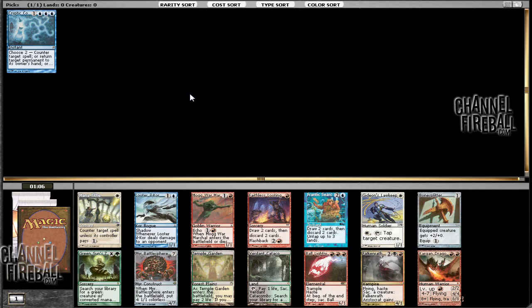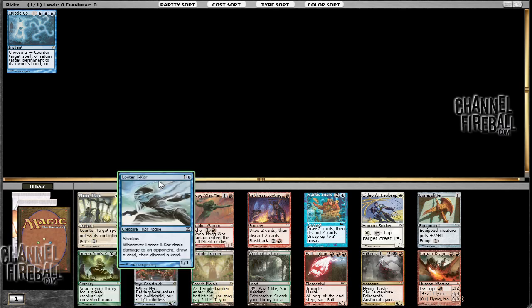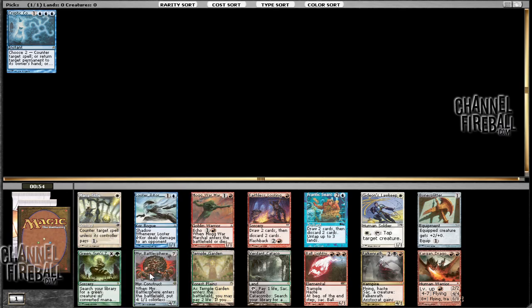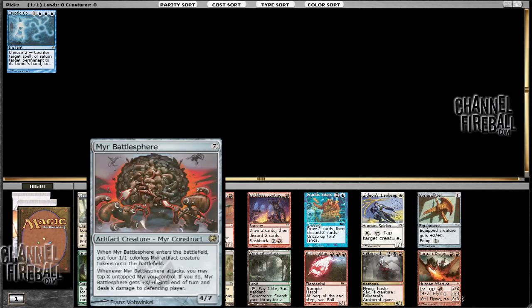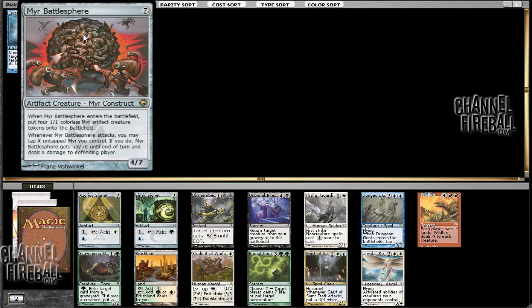Looking at this pack, we get some more options. There's a Verdant Catacombs which is pretty good. Both Faithless Looting and Looter il-Kor are nice in a reanimator deck. There's Mirari's Wake here, and that's about it in terms of exciting cards. Mana Tithe is okay, Green Sun's Zenith can be okay, but I'm going to stick with Mirari's Wake because it certainly puts out a lot of things into play and we'll end up using it for most of our decks.